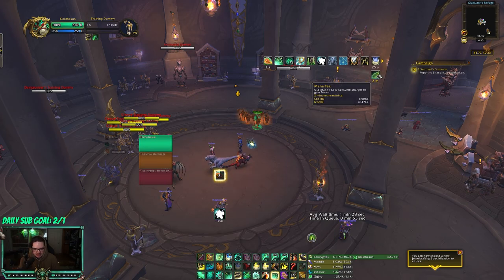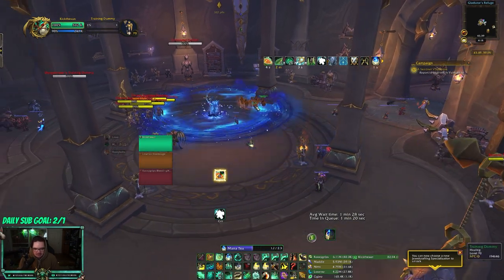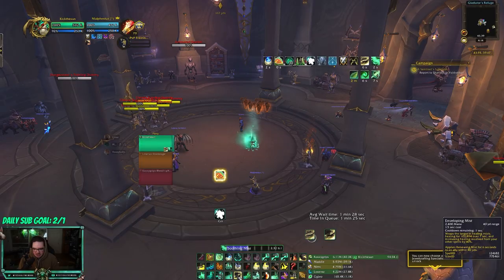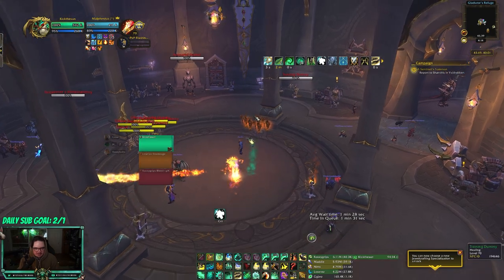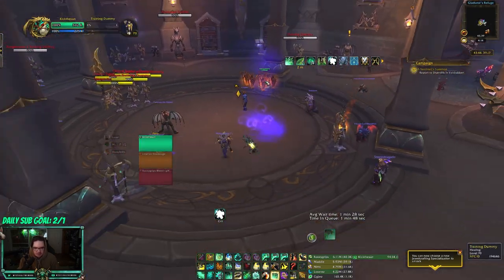In a perfect world, what I would do is go from Manatee stacks, get the buff, and then get some Clouded Focus stacks, and then my Enveloping Mist costs 2400 mana. Oh my god, it's so good. I think that's the best way to use Manatee right now.